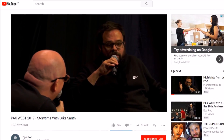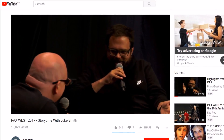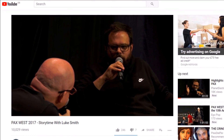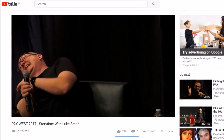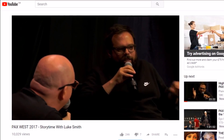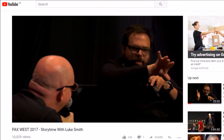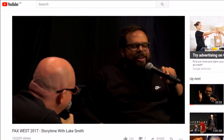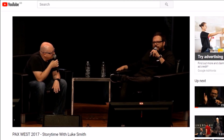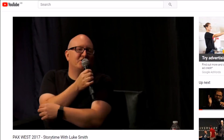In an interview at PAX West, Luke Smith revealed some very interesting details regarding Destiny's lore. In Destiny 2, every single exotic and every single piece of raid and trials gear will have its own lore tab that you can access in-game by simply inspecting the weapon and pressing L2. You'll be able to read the story behind each of these unique weapons — something that Luke Smith worked very hard with Bungie's writing staff to make worth reading. Great news for lore fans.